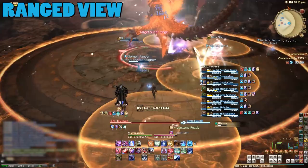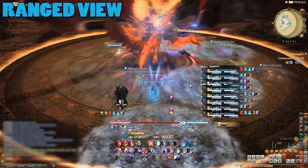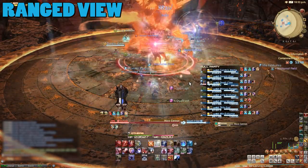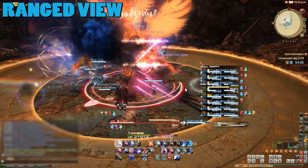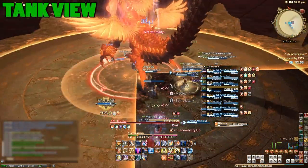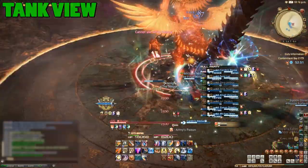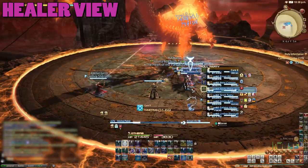Southern Cross will target four random players with an AoE who will drop ice on the floor. This only lasts for a brief moment and will slow down movement speeds. You may also see a ring AoE that hits everywhere except for the area around the boss, so just move in for that one. Zervan can also use Biting Halberd, though rarely. This is a massive AoE with the only safe area being at the rear of the boss, so stand behind him to avoid.